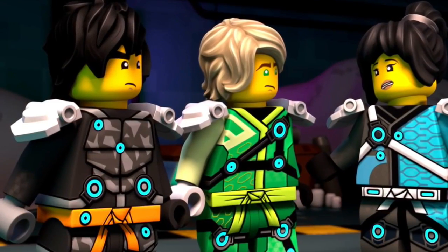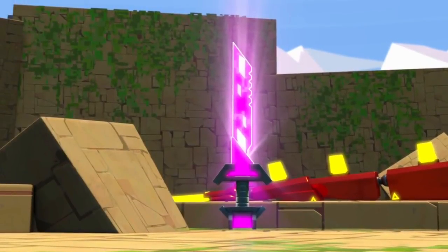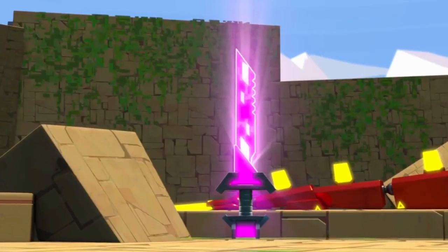Now the ninja talk about how they need to get the Kitanas in order to escape. Speaking of the Kitanas, here it is — we saw this shot in the last trailer, but this time the Cyber Dragon's tail is actually lurking behind.